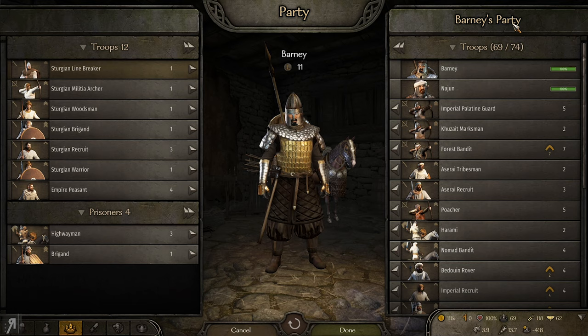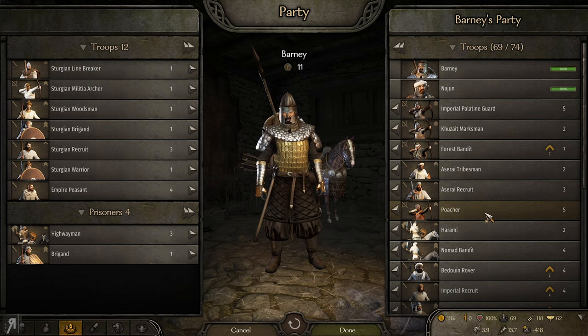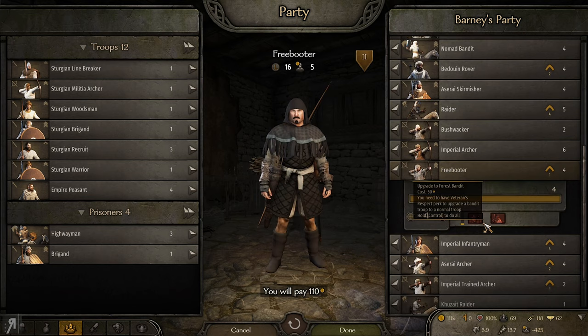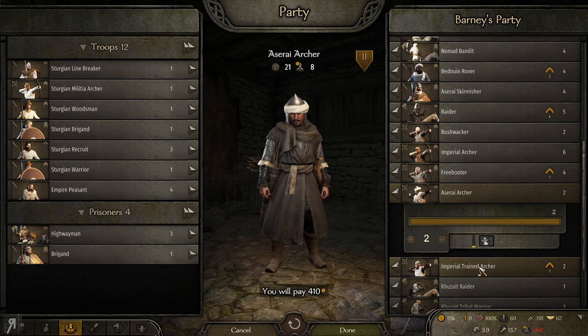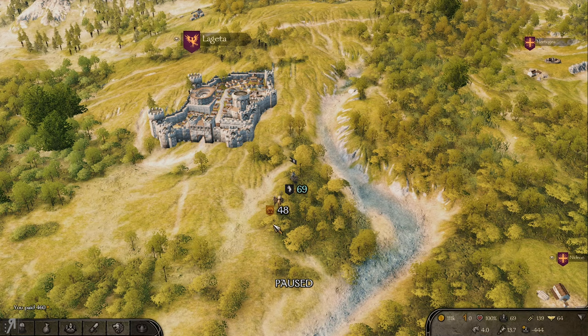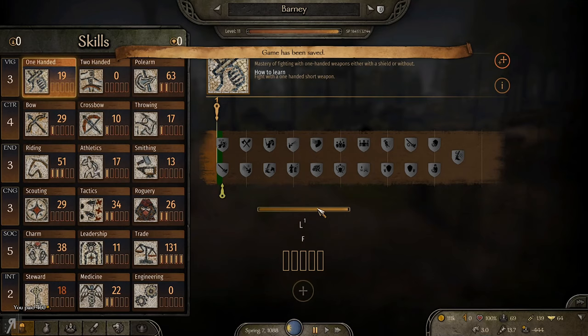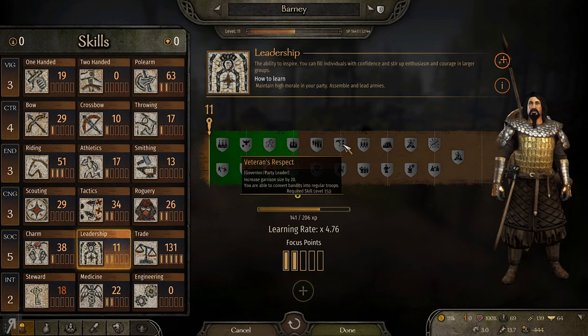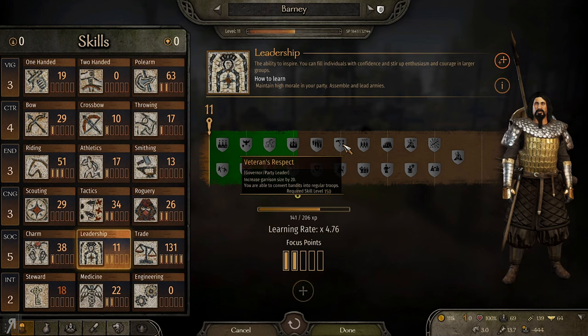We also have the Sturgian horse raiders and the standard veteran bowmen. There's a reason why I was looking at their tree — I actually found out that Disciplinarian is in the game, however it is not called Disciplinarian anymore and is under a different name known as Veterans Respect. I was just in a battle with some mountain bandits and some of my people leveled up, so let me show you — there it is: Veterans Respect. You are able to convert bandits into regular troops.